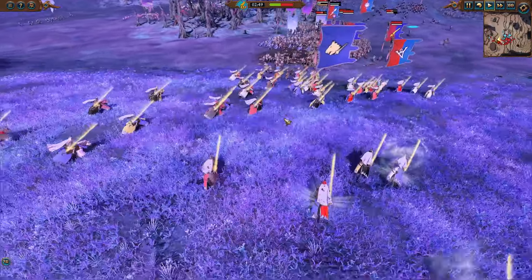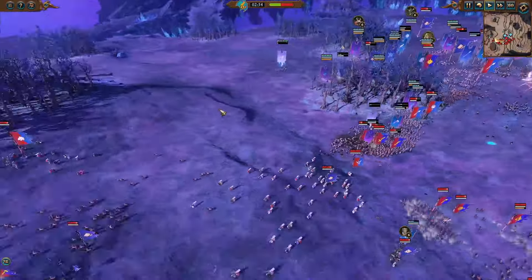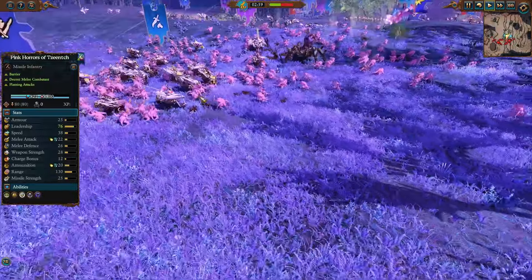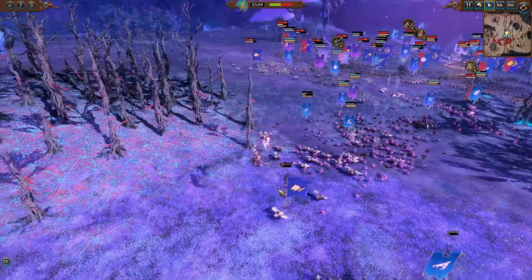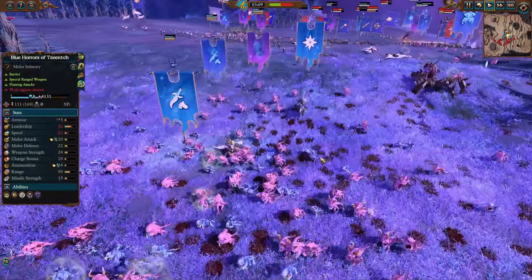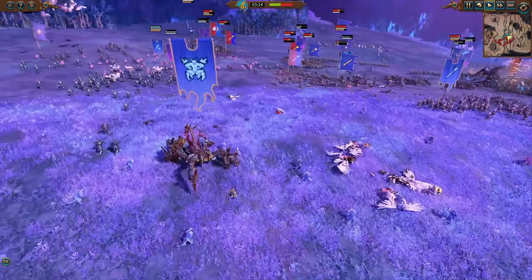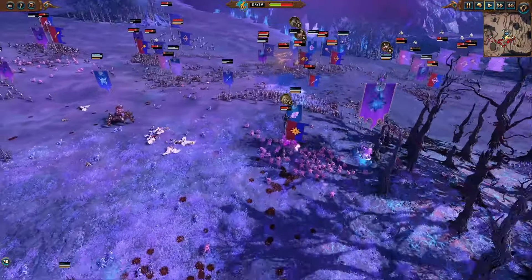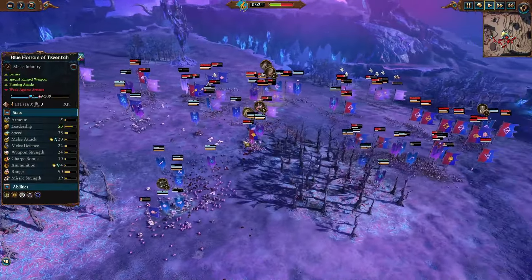The cavalry is coming in — this is looking like Lord of the Rings right now, cavalry coming down to assist the infantry. In the back, a lot of the pink and blue Horrors of Tzeentch are being harassed by horsemen. We see Pegasus Knights land down on them — they didn't do as much damage as they would have liked, especially with the Soul Grinder of Tzeentch back there, but they still do a decent amount of damage. The battlefield is very spread out right now — not a massive concentration of fighting.